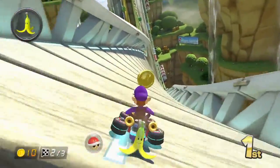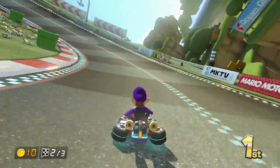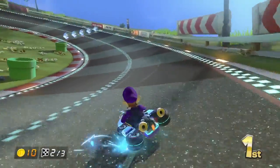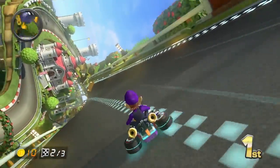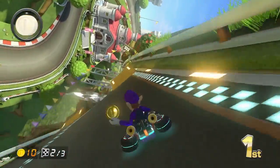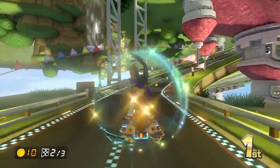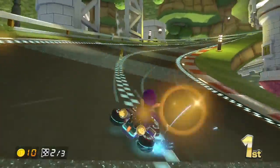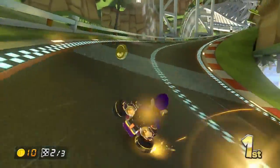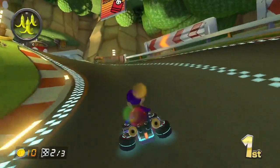So if you press the left trigger, as you can see here, you can have the banana sit behind you and you can use that as defense against oncoming Red Shells and Green Shells. But of course, that won't protect you from the ever-so-dreaded Blue Shell. When you hit a jump, if you press the right trigger, you'll do a trick off the jump, and that'll give you a little extra boost power.